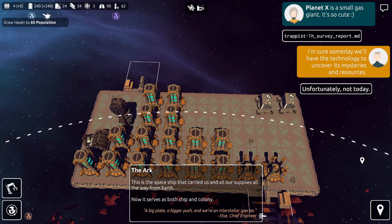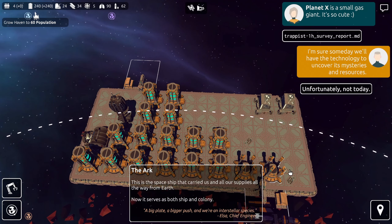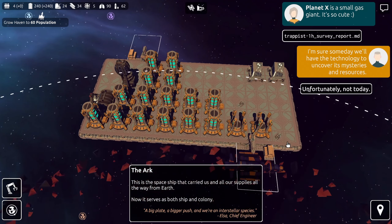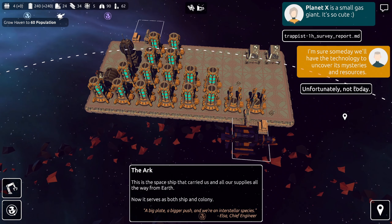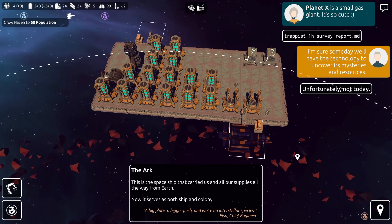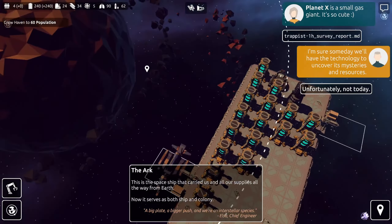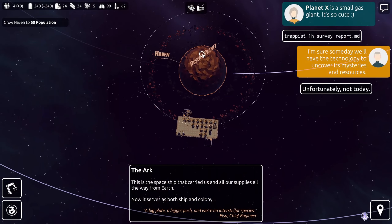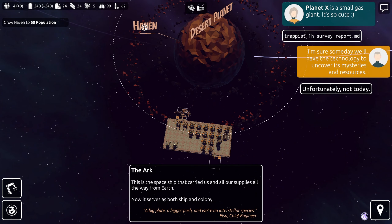Hey everybody, this is Glattercat and it's time to play — we're back in Trappist, let's get back to it. Between episodes I started thawing out a few more colonists. What I want to do this episode is get our 60 colonists onto Haven and put as many of them to work as we can.